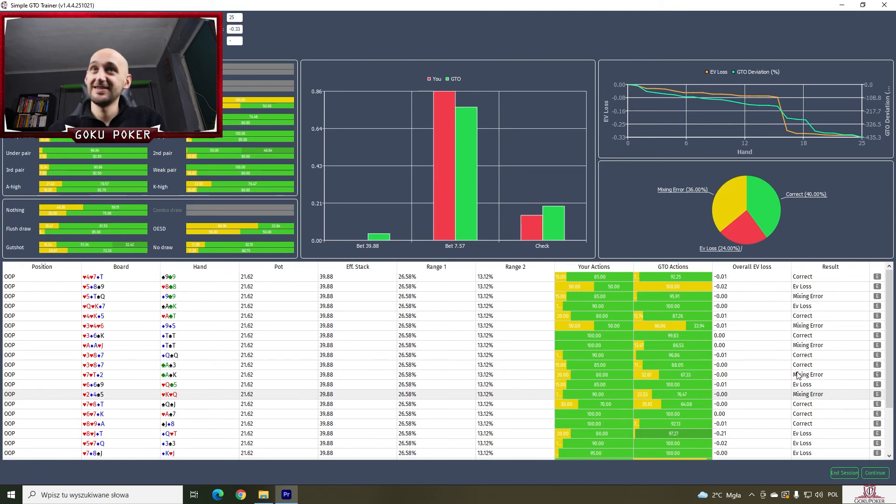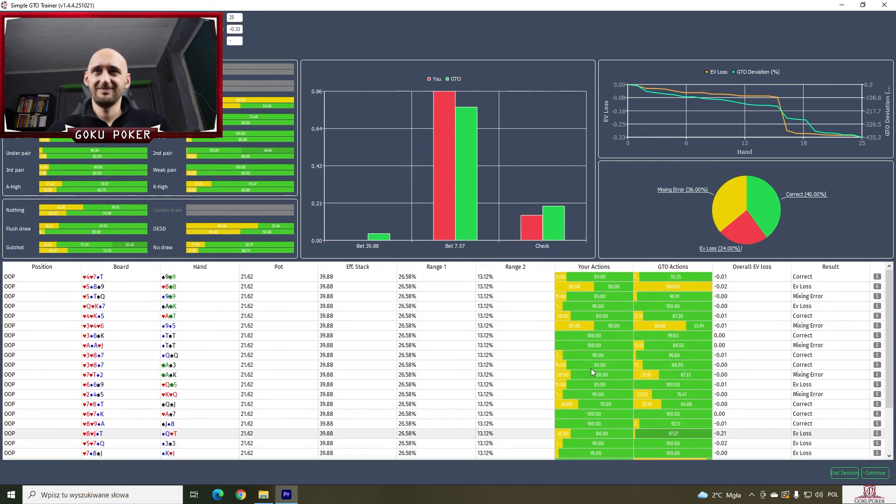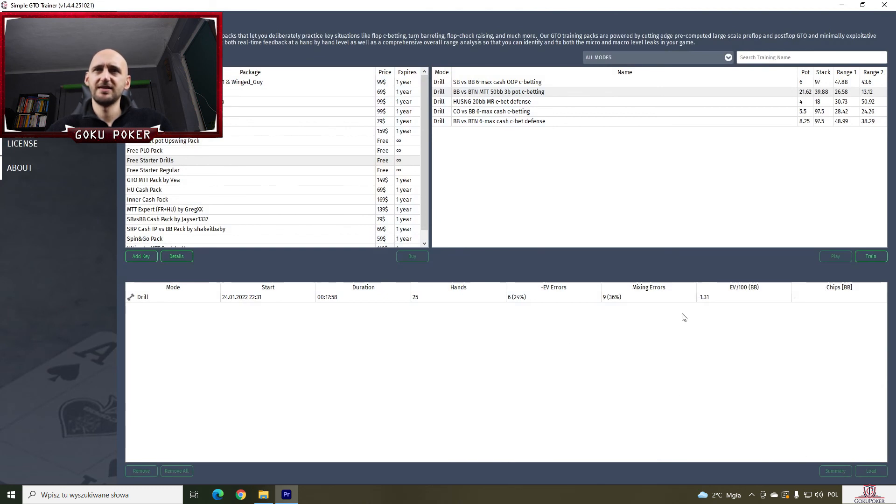So it's hard to even say too much about the results of this session — is it good, is it bad, is it okay? I have no idea. I felt I did pretty well, but these differences are so small and they're not really realistic, right? I mean, humans are not machines — it's not like I'm gonna play this spot perfectly at 95.91% betting and 4.09% checking. But anyway it's been fun. The EV per 100 hands is just minus 1.31, so pretty much nothing.